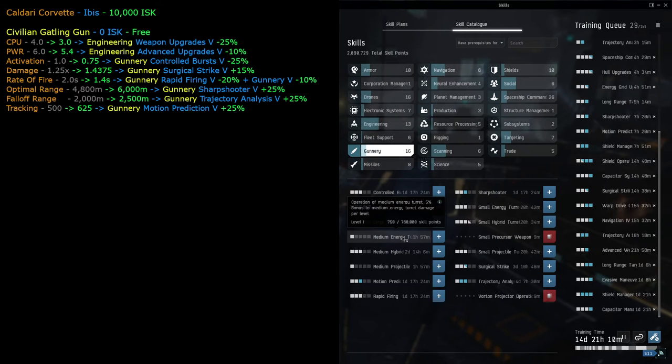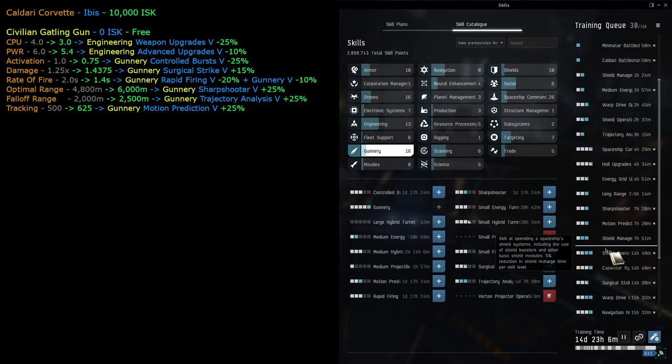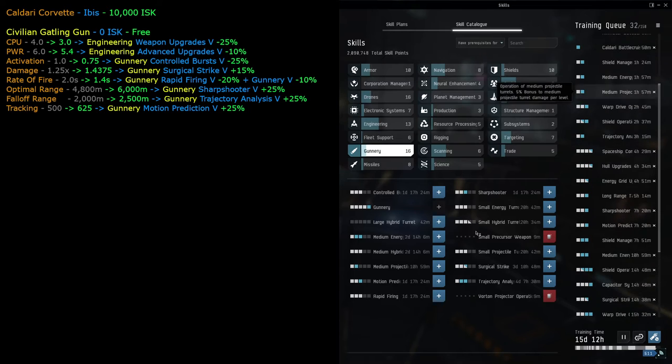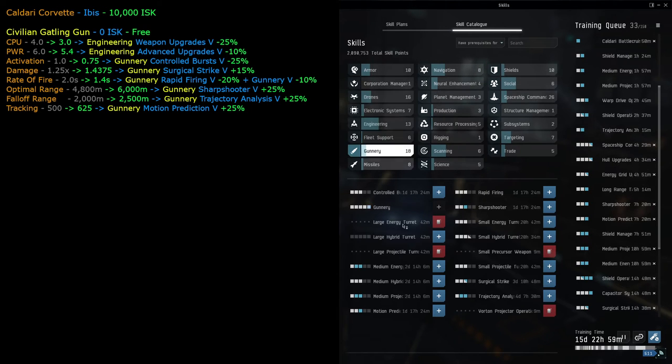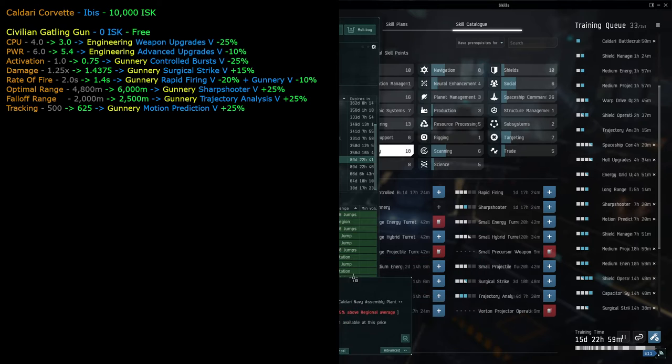Now we should think about getting small turret level three, which would unlock medium turrets. Small turrets take about one hour 57 minutes - not long at all. Medium turrets level three take about 10 hours 59 minutes so we add that too. For large turrets, we might need to buy skill books - large projectile turret costs around 3 million to 3.5 million ISK.